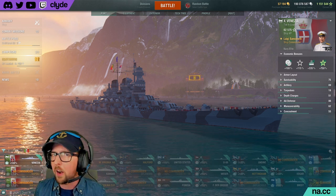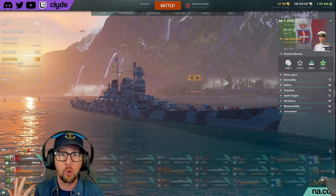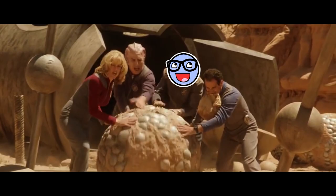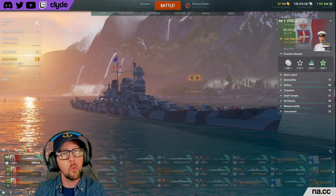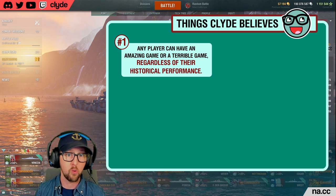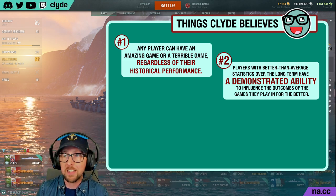And then they immediately shove their Kurfürst right in the middle of the B cap with turrets in their main battery, never firing a shot, proceeding to get burned down immediately by the enemy — at least they made sure they were right. But here at Clyde Plays HQ, we live and die by the maxim: never give up, never surrender. All players should always play to win every single game. That's just good sportsmanship, and no one ever improved their skills by giving up when faced with a challenging opponent.